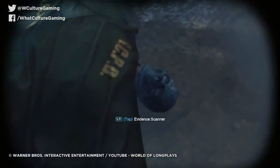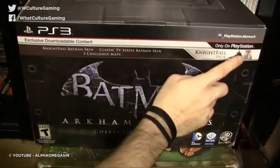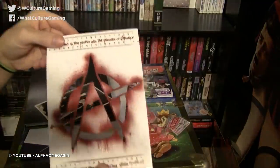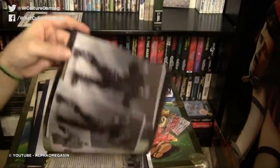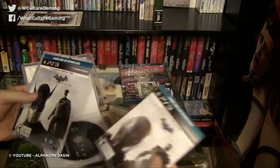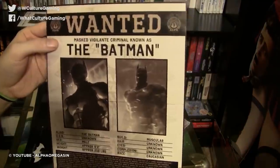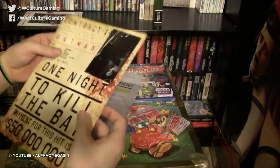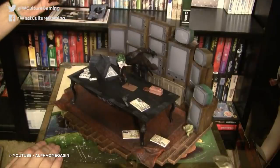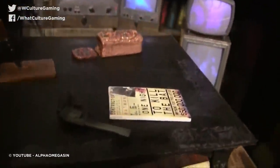Arkham Origins, however, decided to up the ante to an insane level by offering pretty much everything you could think of. In this mammoth collector's edition, you got graffiti stencils with the Anarchy logo, a glow-in-the-dark map, a dossier with hints and tips about all eight assassins trying to take down Bruce, a ton of new skins, new challenge maps, and the Deathstroke challenge pack even came with commentary by acting legend Christopher Lee. Alongside all of this, you got a ton of brilliant artwork and a magnificent Joker statue with TVs that light up. The class and professional delivery of this package was so on point, it was actually hard not to buy this edition.